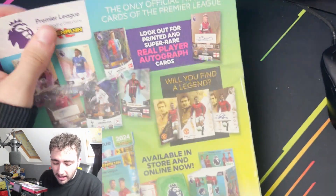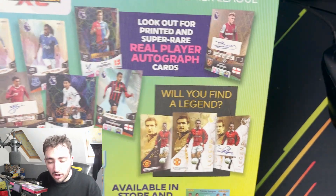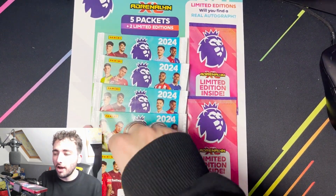So there's a few cards we can get. Obviously, look at that - a legend autograph as well. You can get an Eric Cantona autograph. Autographs you can get - Jared Bowen, that's looking good. So without further ado, let's just rip into the first pack. Let's go.